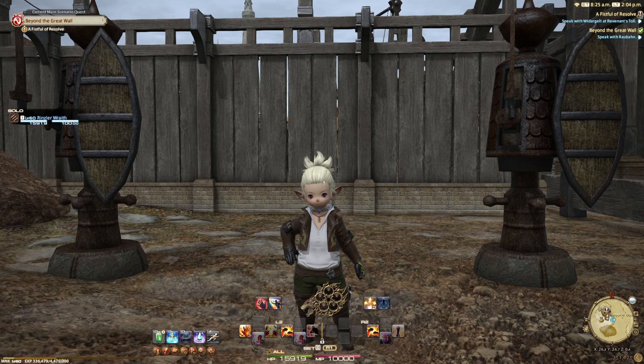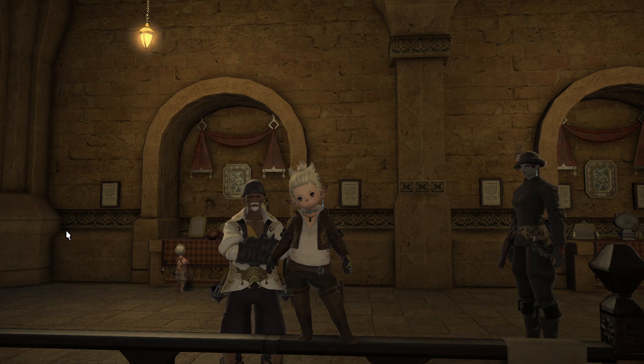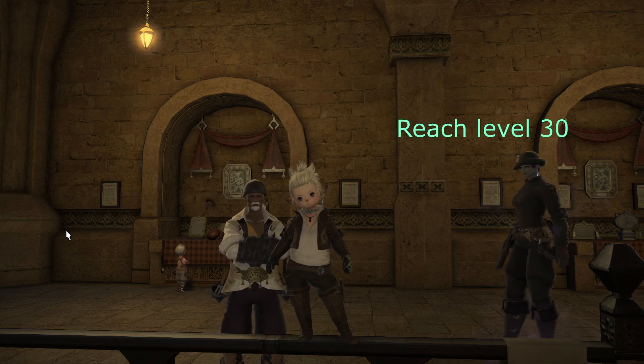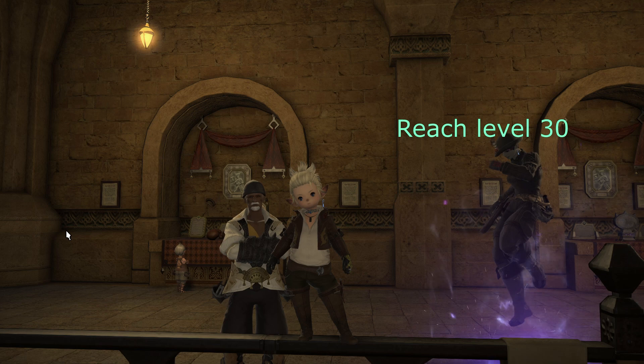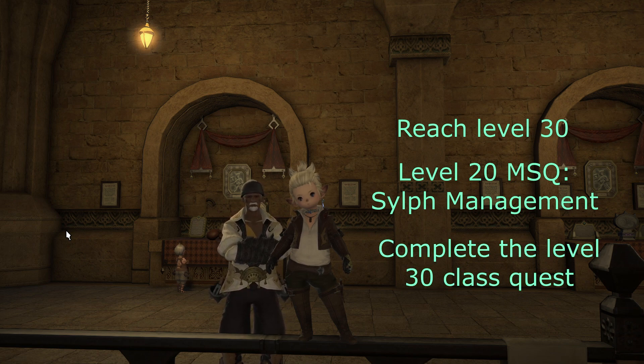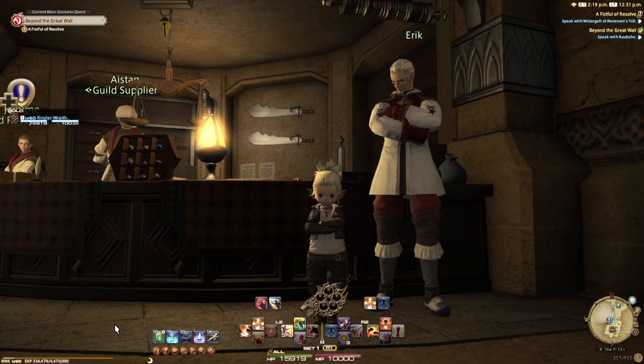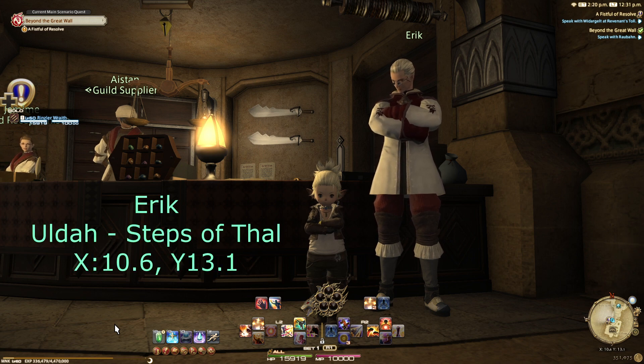With that said, it's time to unlock Monk. We're heading back to town and to the Pugilist Guild to speak to Hamon to pick up his quest. To unlock the jobstone, you need three things: be level 30 in your starter class (Pugilist), be past the main story quest called Self-Management — a lot of people miss that one — and have completed all class quests up to level 30. That last level 30 class quest will send you to your jobstone giver. In this case, we'll be sent to see Eric in Ul'dah, up in the Goldsmith's Guild.